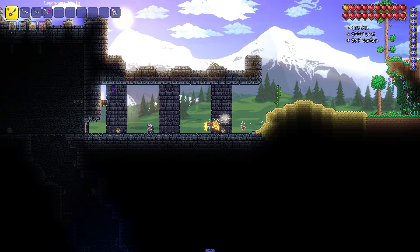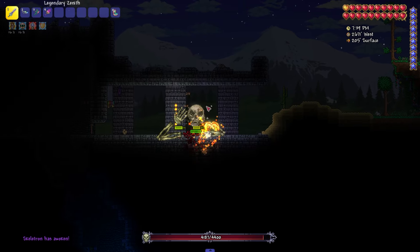First we need to find the dungeon — and here it is. Now we wait for the night. After that, talk to the NPC and kill the boss that appears.